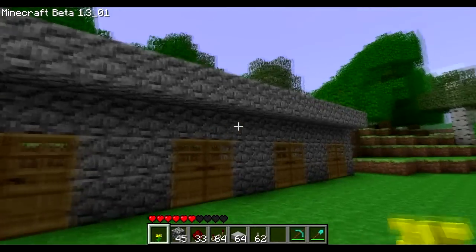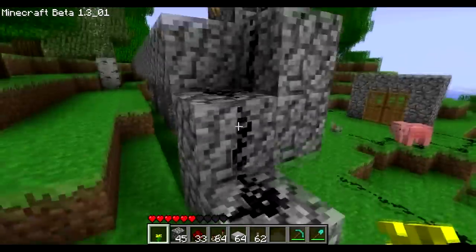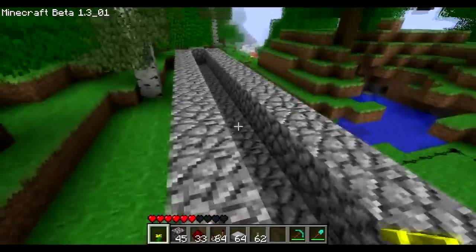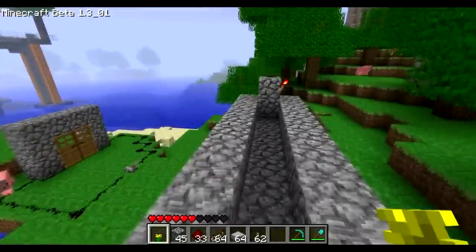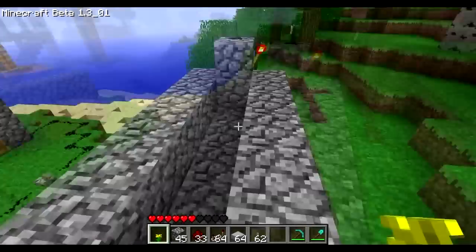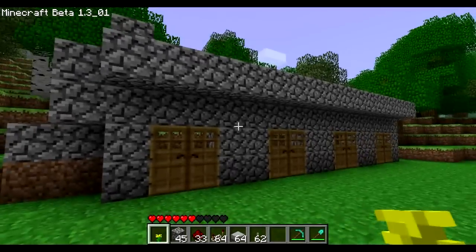So now we've got four doors set up — nothing too fancy. Just a lever which is going to control the left doors, then it goes up here to the same redstone block configuration, and we're going to route it to the other doors. The reason I've done it like this is so that you're actually going to be able to hide the redstone on top of it, and however you hide it below is really up to your own preference.